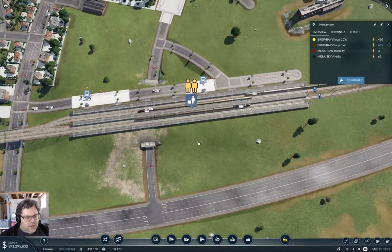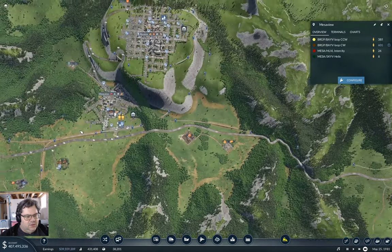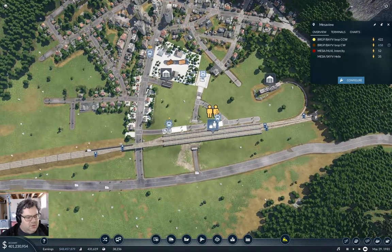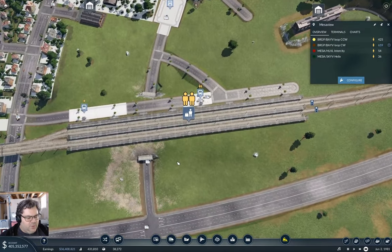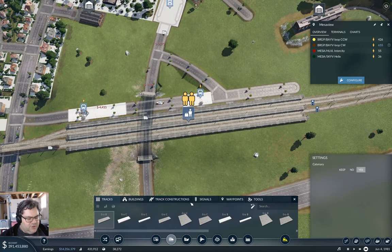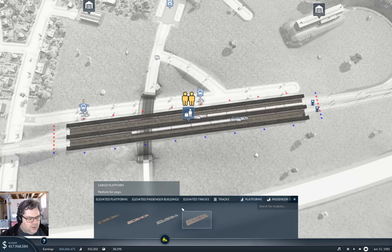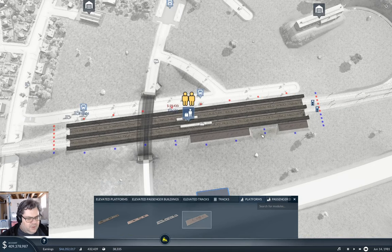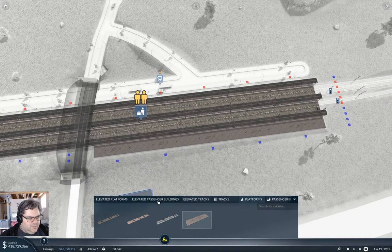That means I want to bring a train line down, probably parallel to this track here, coming in on here. This lights up the sawmill, so I can use this station here and add a freight platform to it. I think I need to do it on this side. I'll start out with a 160-meter platform — cargo platform, I'll make it five long.